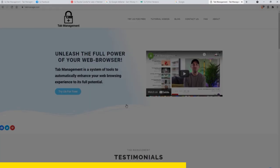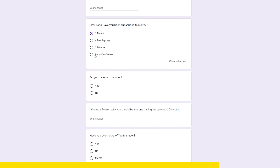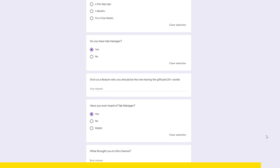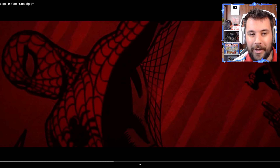Tab Manager and I have partnered up for a $100 Steam gift card giveaway. To enter, go to the description, download Tab Manager, and fill out the Google form. You can also enter by commenting 'I tab for life' and downloading Tab Manager. The winner will be announced on February 7th — best of luck, and thank you so much Tab Manager for sponsoring this video.